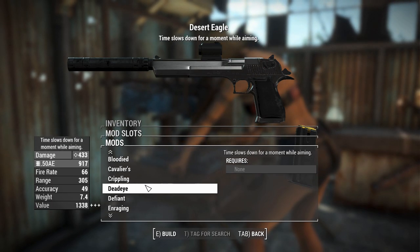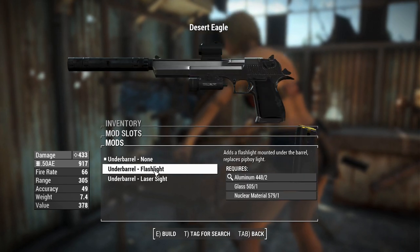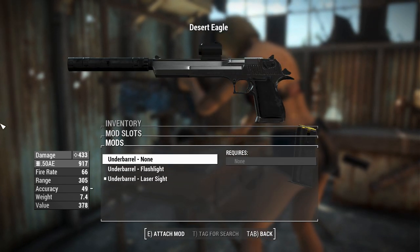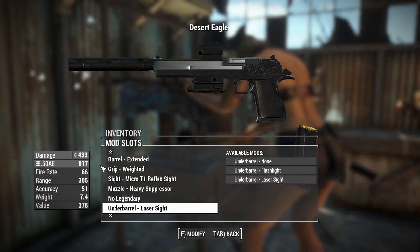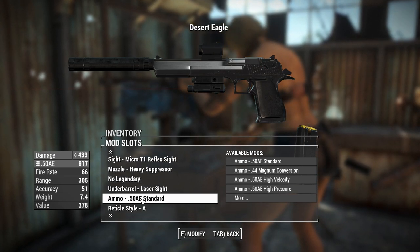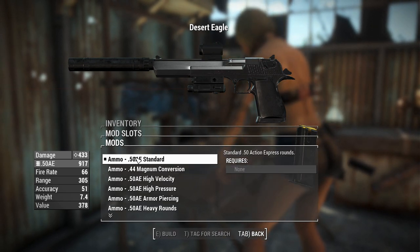I can add a legendary effect to make this even better, but we'll skip over that. You can add a flashlight or a laser sight under the barrel - the laser sight improves hit accuracy, while the flashlight replaces the Pip-Boy flashlight. So if you don't like that giant orb of light surrounding you and want a more tactical approach to lighting, that's a good choice.